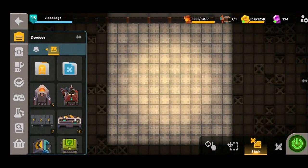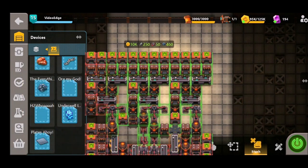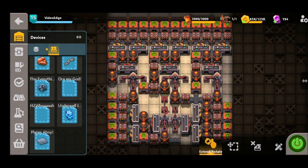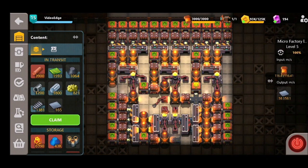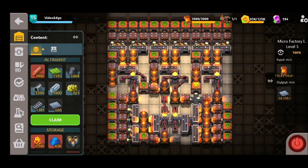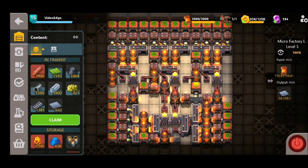Here we are in our level 5 micro factory. We go to our designs, place this down into our sandship, and turn it on. It's showing 58.1 again in the output section - a bit disappointing, maybe the 59.83 was a bit of a myth. Nevertheless, we can see the plates firing up in our transit, and we're never going to be short on those again.